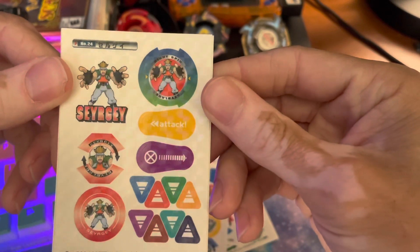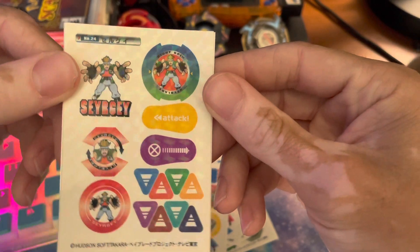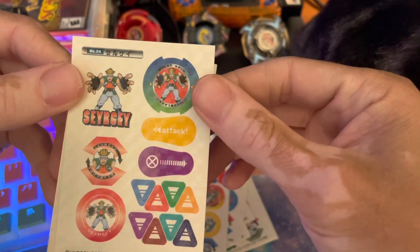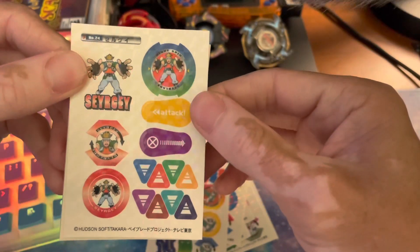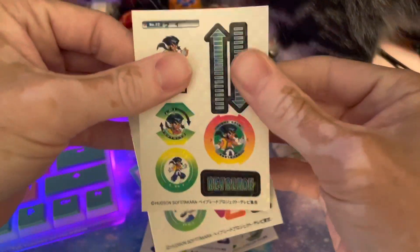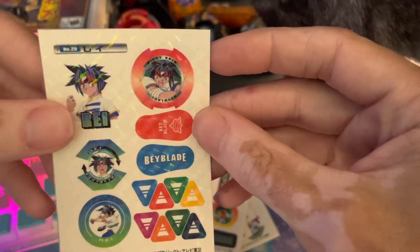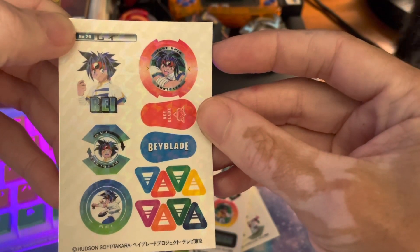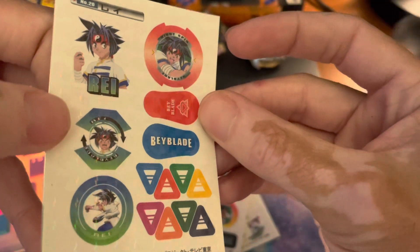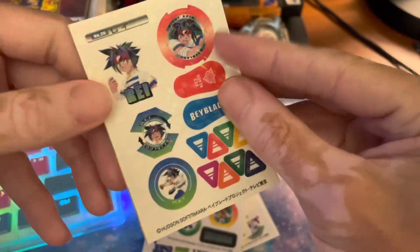Alright, we've got — jeez, I forgot his English name. Holy crap. The guy who uses Seaborg. What are these extra stickers, bro? Got another Lee. We've got Ray. Very cool. What are these little stickers for? These ones are octagon-shaped almost. I'm sure those are for something specific, I just have no idea what.